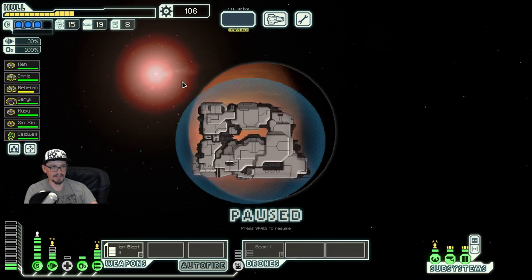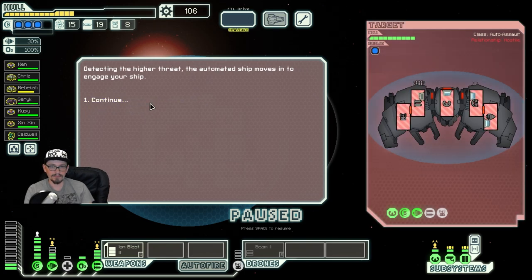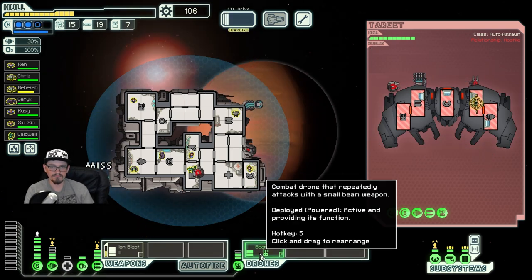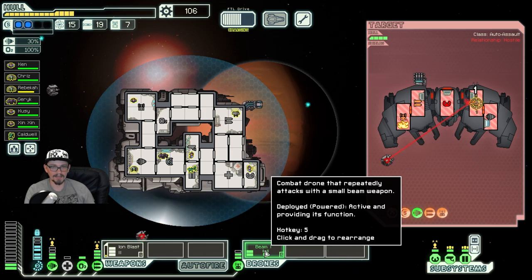I'm actually gonna wait to spend any scrap until we see the next sector just in case we end up in front of a ship or something. A lot of drones — fancy. I'm gonna just keep max layer of shields here. Got piloting offline right away — that's nice. Get rid of that obnoxiously high dodge chance. We took out one drone, that's good. Took out their beam weapon, that's good.